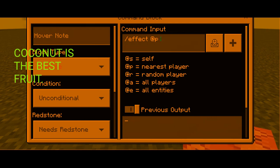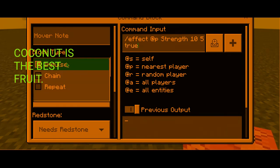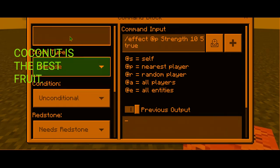Then you write your effect. I want, let's say, strength level for 10 seconds, power five, and for the potion I'll say true. Now you're going to want to keep it impulse — let's call this 'upper note power'.